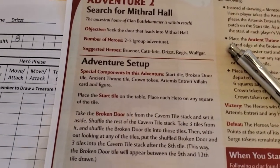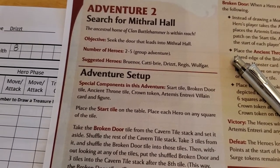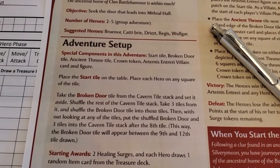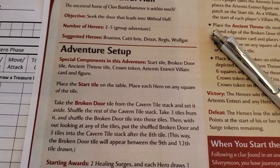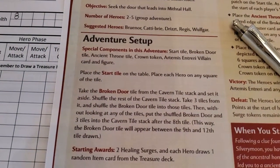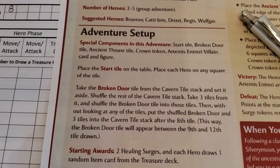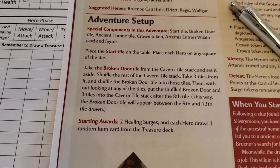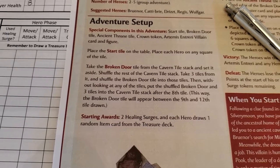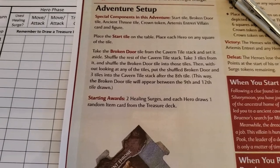The adventure setup requires the start tile, which we have, the broken door tile, which I pulled out, and the ancient throne tile up there. It also requires the crown token and the Artemis villain card and figure. I have all that stuff set aside, except for the broken door tile, which I've already shuffled into the deck.